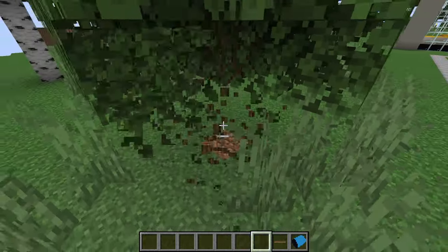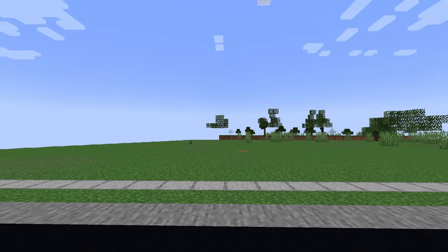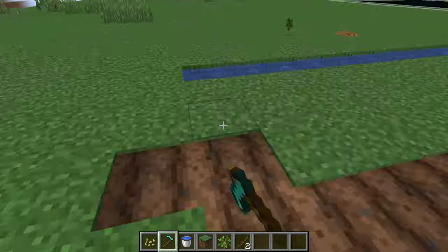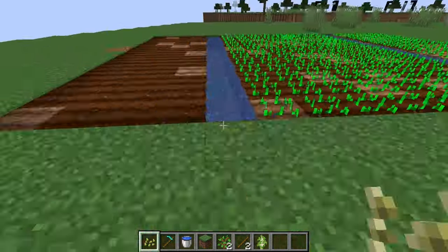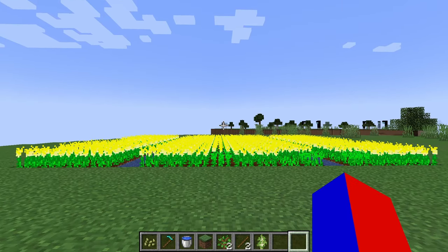To make gas, we need to grow a plant called canola, turn it into oil, mix it with meth, do more stuff, and then we get gas. So let's get started. I emptied this forest and let's make our canola farm. I'm gonna plant the seeds. I finished the farm, so let's wait for it to grow. And it's done.